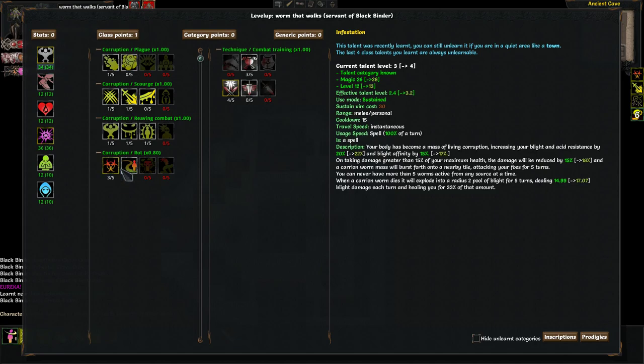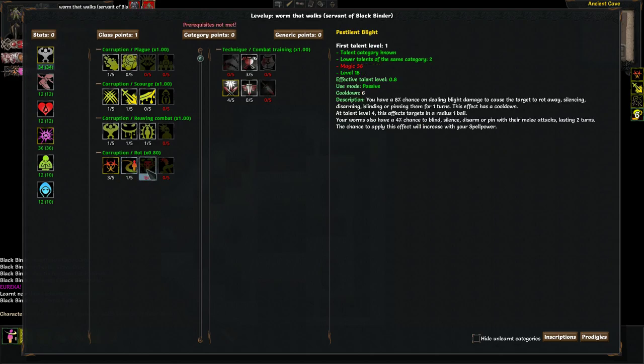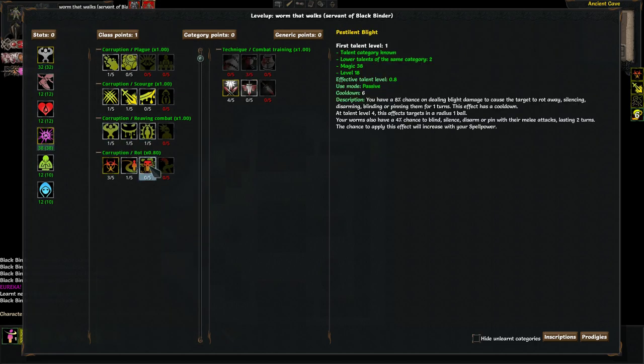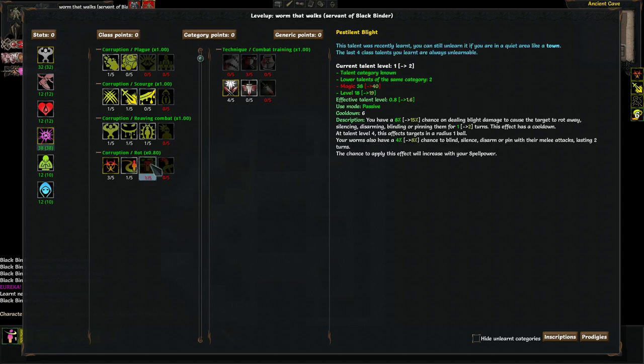What's the damage reduction looking like? It's not going up a lot — we need 38 for this. Let's lower Pestilent Blight by 2 and put 2 into magic. Pestilent Blight — you have an 8% chance on dealing Blight damage to cause the target to suffer, silencing, disarming, blinding, or pinning them for 1 turn. This effect has a cooldown. At talent level 4, this effect targets in a radius 1 ball. Your worms also have a 4% chance to blind, silence, disarm, or pin with their melee attacks lasting 2 turns. The chance to apply this effect will increase with your spell power. The 8% and 4% chance is enough as it is — this is actually useful even if we're not going to pump up his spell power.